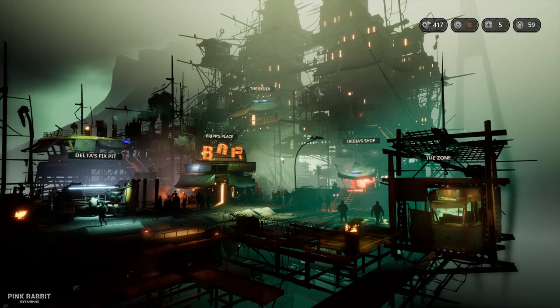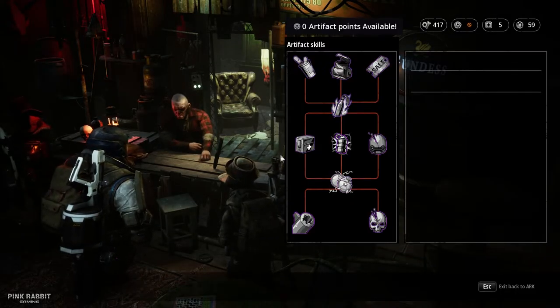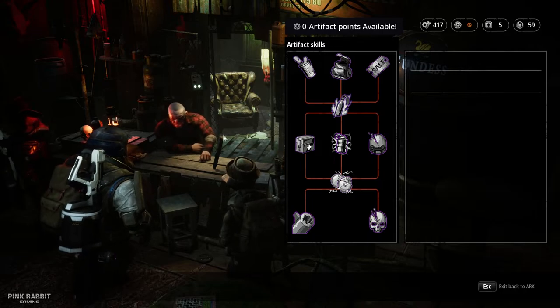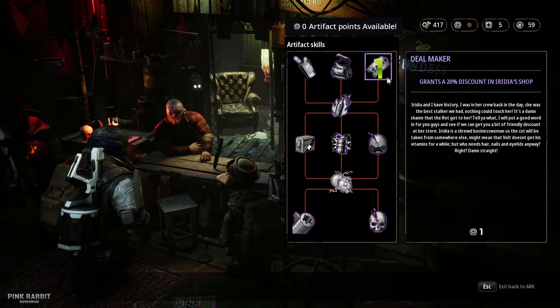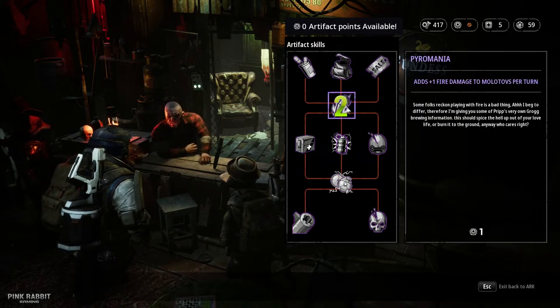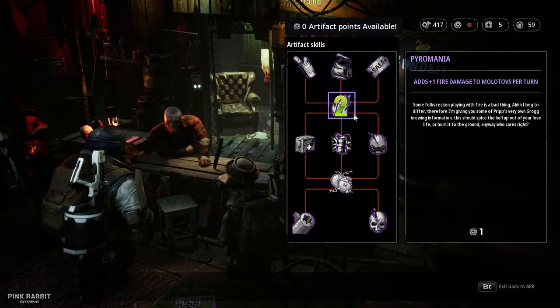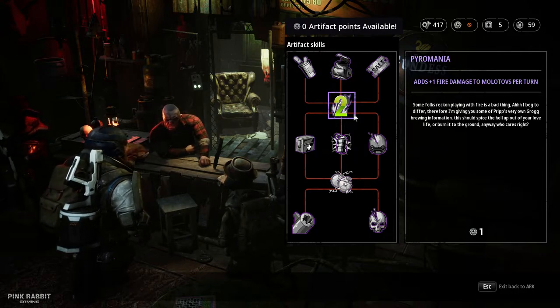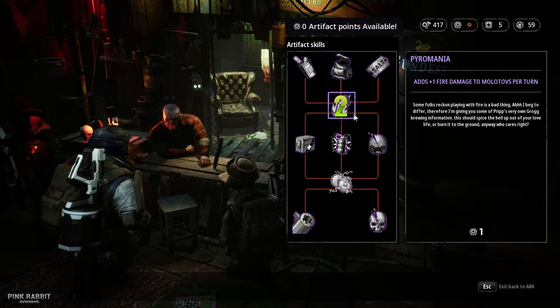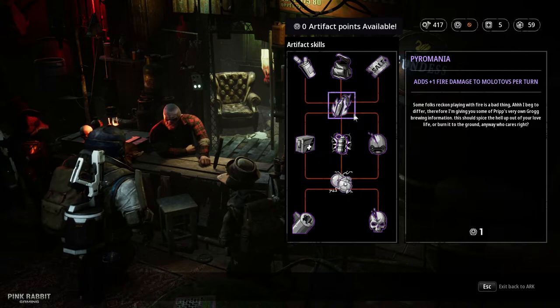The 20% discount is the way to go — if you're playing on higher difficulty you'll probably need to buy a lot of med kits, so Dealmaker is the first skill I recommend you take. You also need to unlock the link skill, Pyromania, which adds plus one fire damage to Molotovs per turn. You have no other choice — you need it to progress to the next tier.